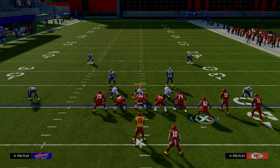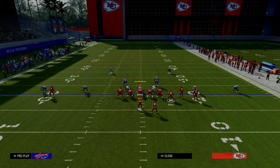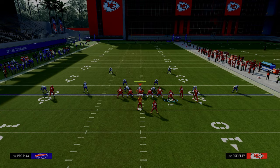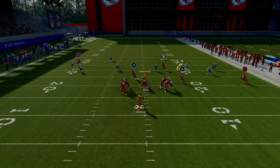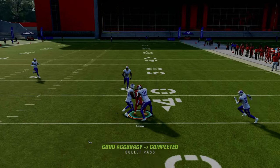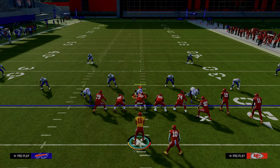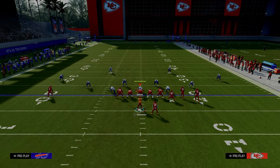The setup for this play is we're going to put our tight end on a drag, our running back on a streak, and our slot receiver on a slot apprentice post route. What you're going to see is this just spaces the field really, really well. You have a high-low to the left side of the screen, and then you have a seam concept to the right side of the screen.